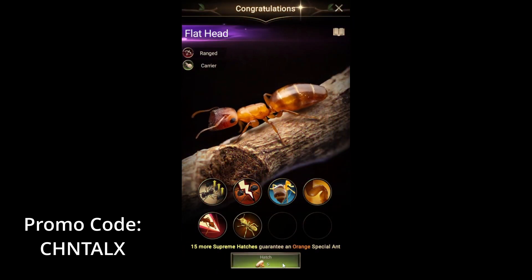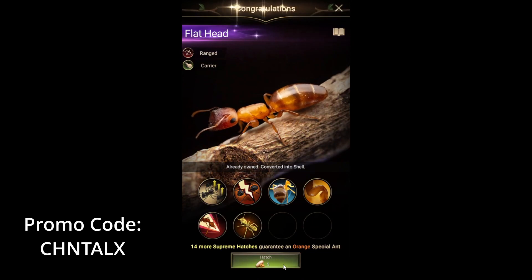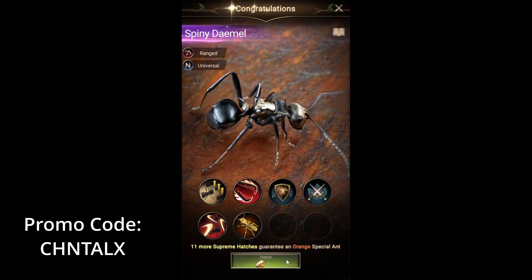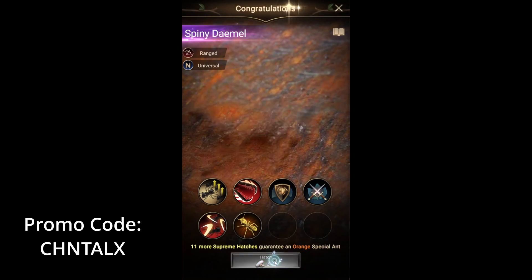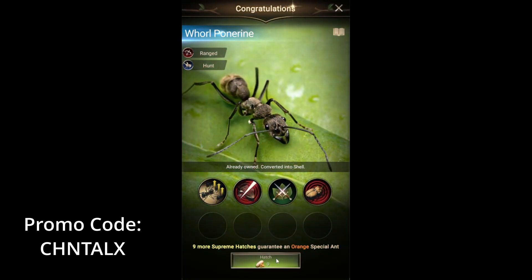Oh, it's a new one again! Another new one again! Oh, another purple. Aww, I just got this one. Another new purple — yes, a new one! Spiny Daymail? I don't know. Range and universal. I like the little spikes. Another one — we got this one earlier, that's fine. Okay, so we got zero oranges, but I did get five purples and five total new characters — new ants. Which is pretty nice.